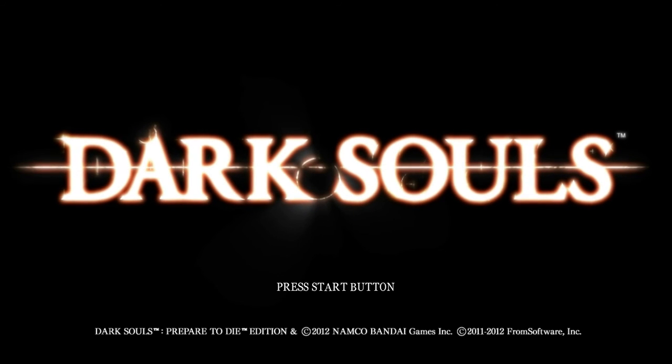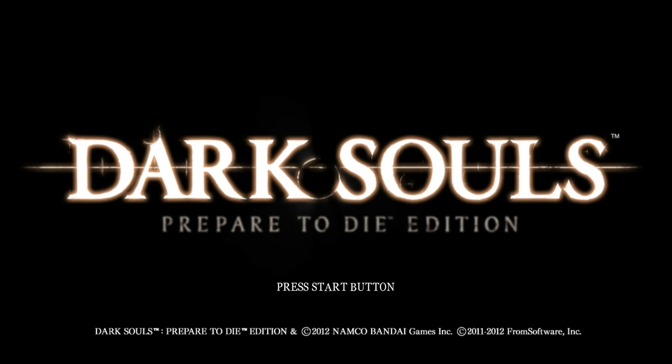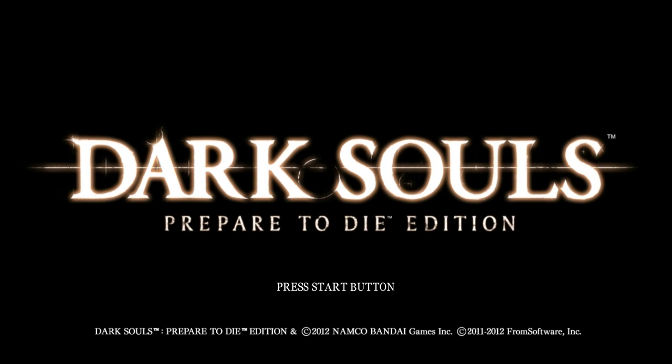Hi everyone, welcome back to part 2 of our Dark Souls Pyromancy Run Beginner's Guide. To start I just want to do a quick intro to item duping in Dark Souls 1. We're going to start off by item duping Quelaan's soul up to 110,000 so that we can level our pyromancy flame and buy some spells. There are lots of really good videos out there on how to dupe, so if you want more detail go check those out, but I'm just going to give a really quick overview before we start.